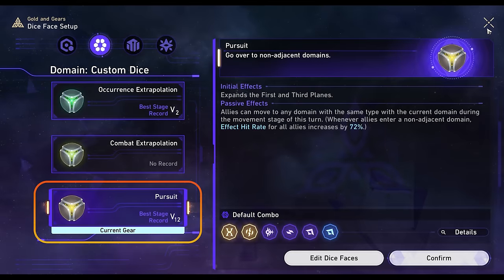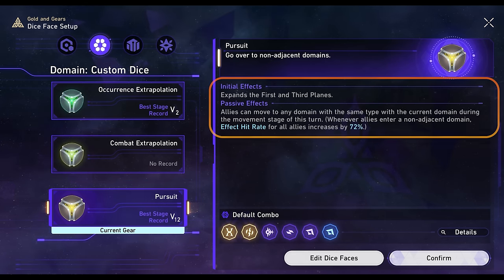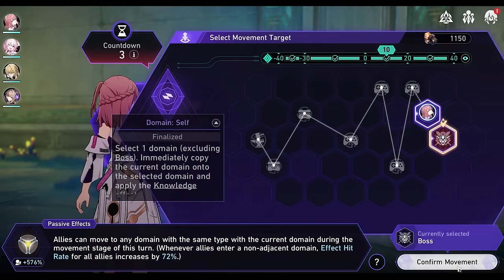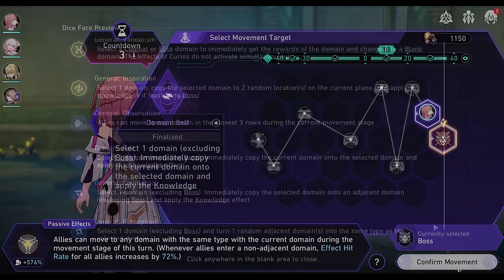The Pursuit Dice under the Domain category is my personal favorite dice for both speedfarming and clearing all the difficulties. This lets you copy domains and jump around, letting you skip all non-boss fights while still being able to collect key blessings via the reward and adventure domains. For the dice faces, I prefer these effects.